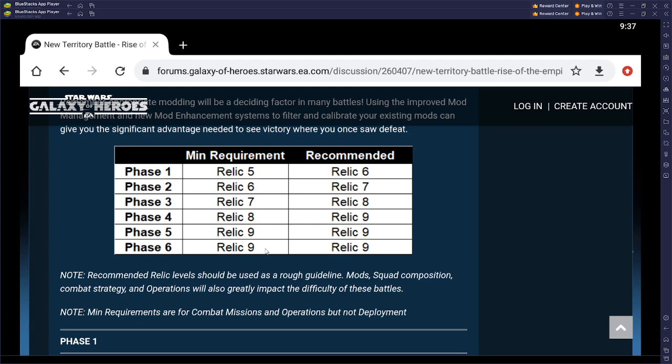They did preface that this was going to be for end game players. I think going all the way up to relic 9 is a little bit harsh, especially when you're recommended relic 9-ing at phase 4. Also, this isn't only for combat missions but operations — which they're considering platoons. Before, you could platoon a character regardless of level, but now you need characters at those relic levels too.